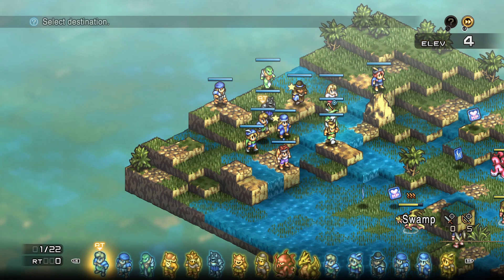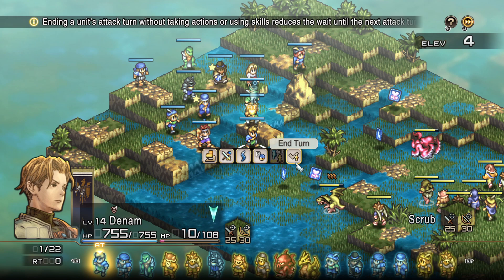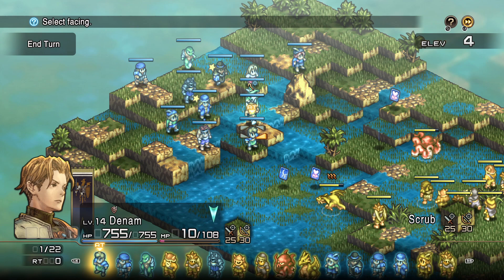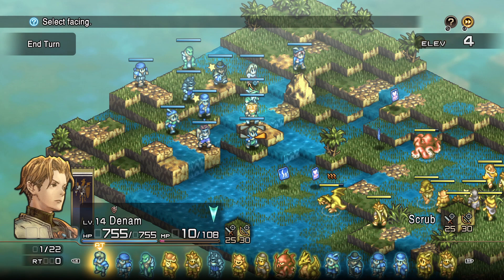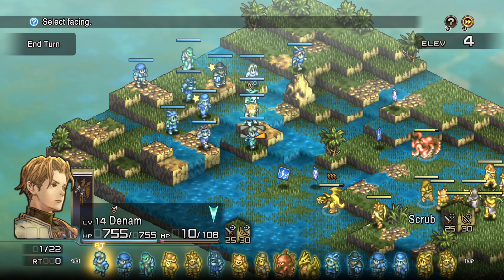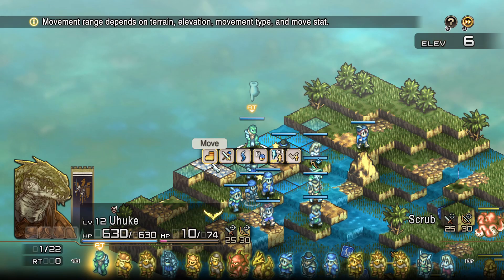It really makes me want Tactics Ogre to come back to the forefront. I hope Square Enix sees how well this does and brings it back, because it does so many interesting things compared to other SRPGs. Even Fire Emblem — most of your characters are human with some variation. Final Fantasy Tactics A2 in particular had Viera and things like that on your squad, which is cool, but nothing this in-depth, and especially nothing this in-depth from this early on.